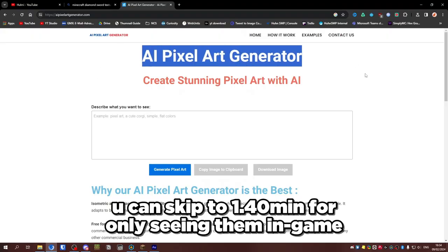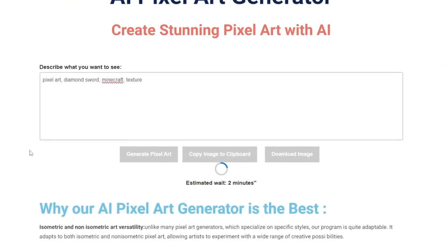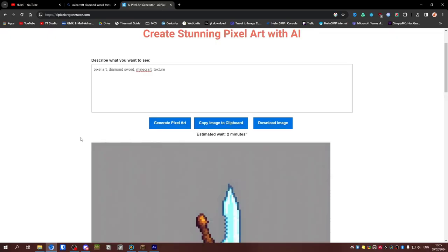I found this really sketchy looking site but we'll try it out. I'll type in: pixel art, diamond sword, minecraft, texture. Let's try that. I'm so curious to see what happens. Estimated wait: two minutes. Oh no.